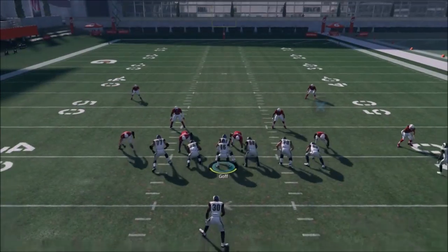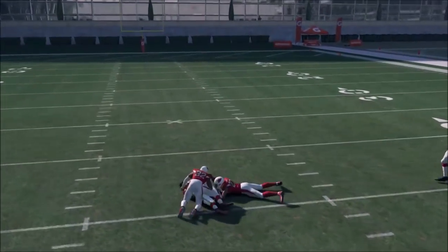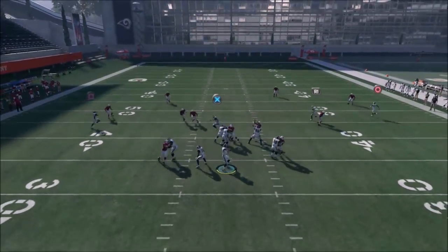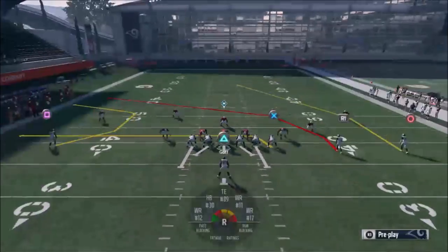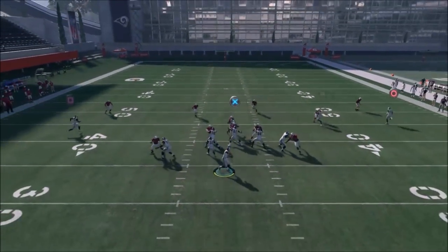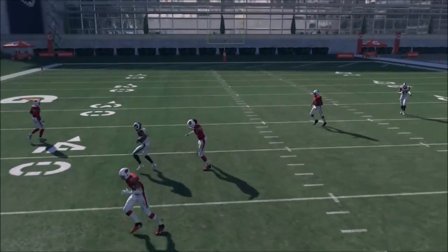We'll run this a couple more times. Against Cover 1, that R1 route is really going to be good — it's one of the better routes in the game and very hard for a user to cover, especially in man. It's one of my favorite routes. Robert Woods is decent on the other side too, but I wouldn't try him against Patrick Peterson. Sammy Watkins on that side would be better. It might work out the same way as that Cover 4 bomb — and he makes the safe catch.